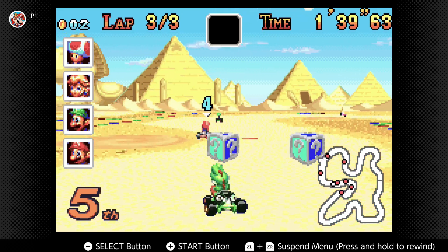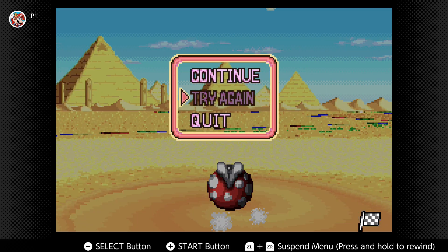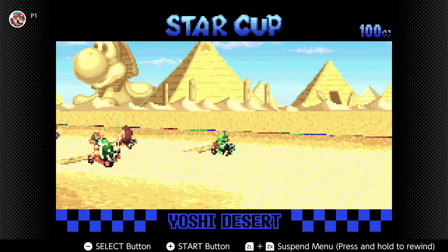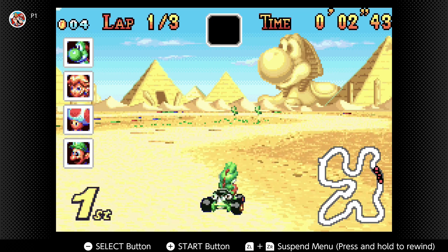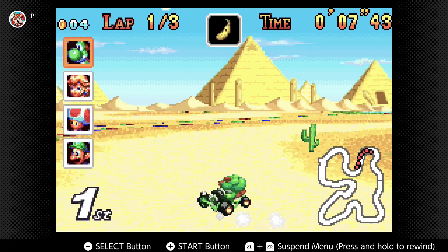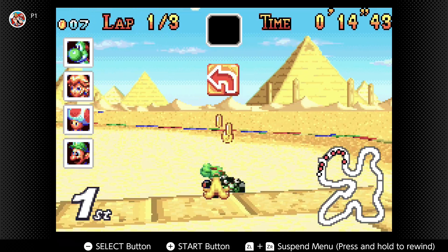Mario, get out of here. Where is that even coming from? This is where the Yoshi luck comes in, okay? You'll see in just a moment. Look, you got the pyramids in the background and everything, and we get the boost. See, I told you — the Yoshi luck. It just has to be on the second attempt, you know? Second time's the charm. That's how it works in Yoshi Desert.